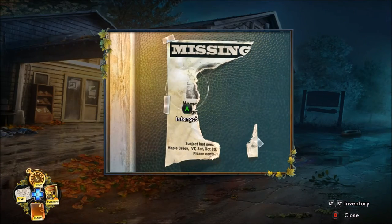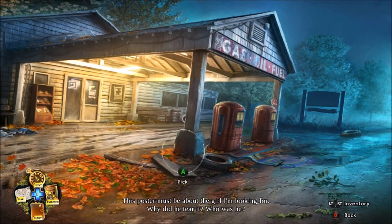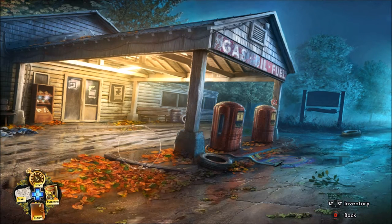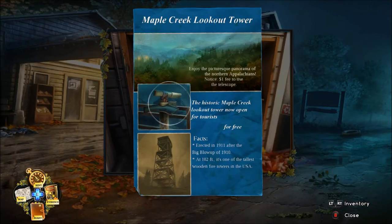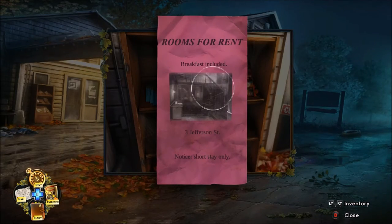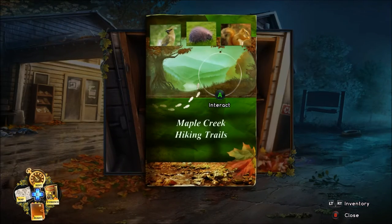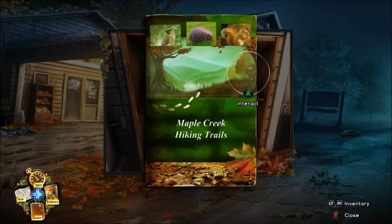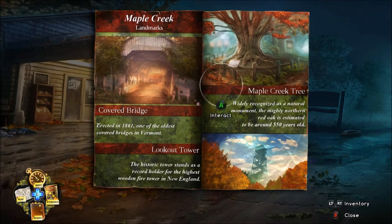What was he looking at? I can take that plank — I can use it back at the house. Here's something sparkling. Right, there's a lookout tower here. That's the guest house I'm staying in. Hiking trails and landmarks — bridge, a tree, look at that tower.